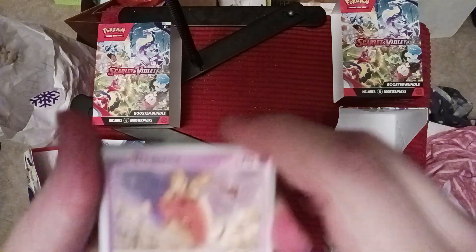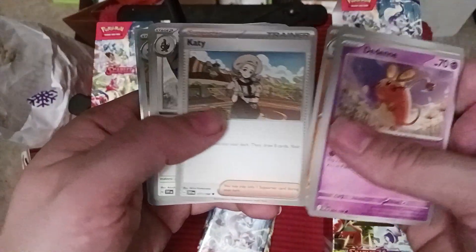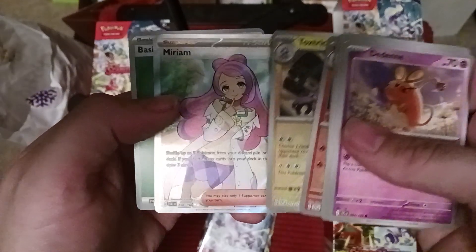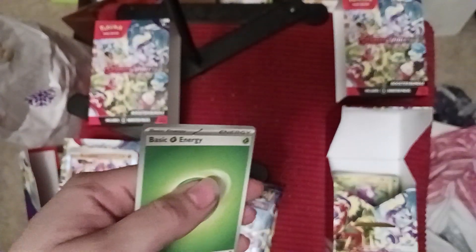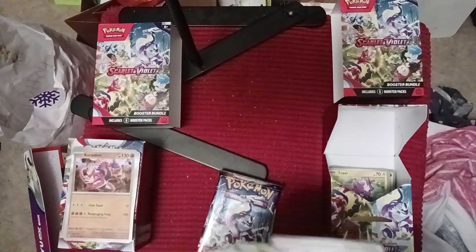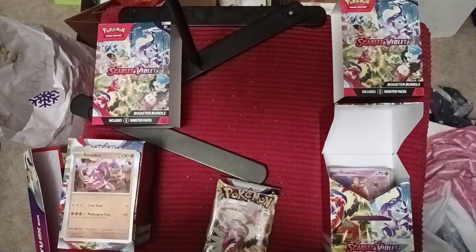We've got two official hits with the Arboliva card now counting - that's the Full Art, I count those as hits. Next pack: Dedenne with Energy Munch, Pineco, Flittle, Fuecoco, Sandaconda, Katie, Staraptor, there's a Crocalor, Toxetricity, and Full Art Miriam! We already read what that card does but this is beautiful - so the right one wins, that's number three. Put Crocalor down there. We got the whole Fuecoco line! Definitely think I'm going to go with that Fire Deck - we're going to go ham. Use that Arcanine.